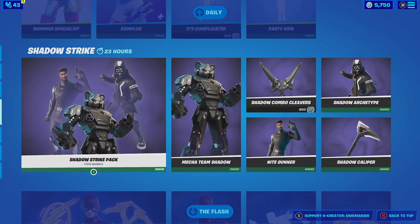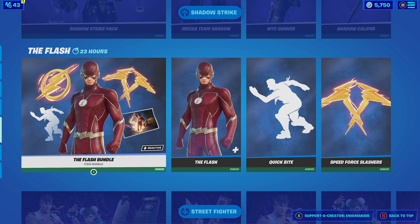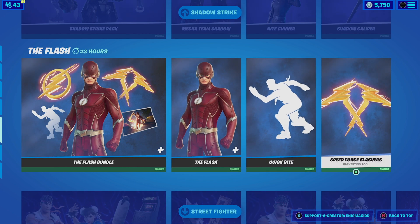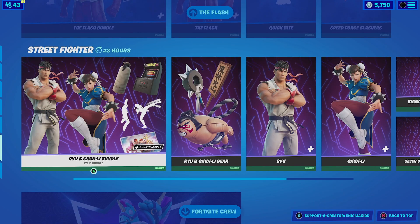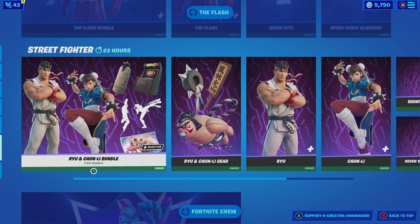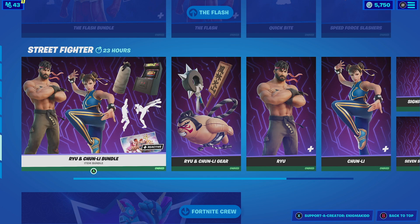We still have the Shadow Strike Pack in the item shop, which comes with Mega Team Shadow, Night Gunner, and Shadow Archetype. Then we have the Flash bundle, which has been in the item shop for over a week — it includes Barry Allen the Flash, the Quick Bite, and the Speed Force Slashes. In my opinion, everything except the Flash skin is what actually makes this bundle worth it. The Street Fighter bundle is also still here with Ryu and Chun-Li. Chun-Li has that thickness that a lot of people are gravitating towards, while Ryu has a Street Fighter 5 counterpart which is very cool.